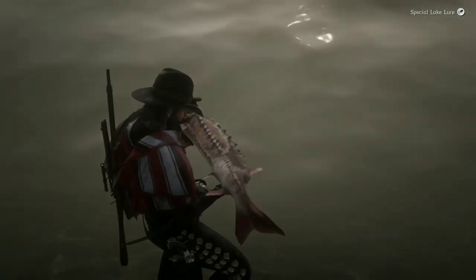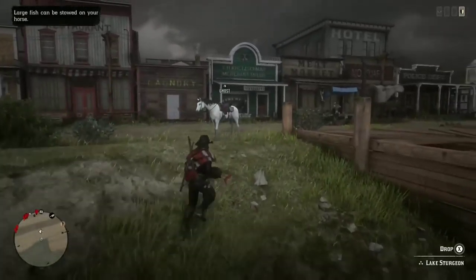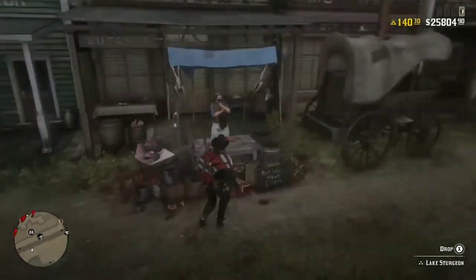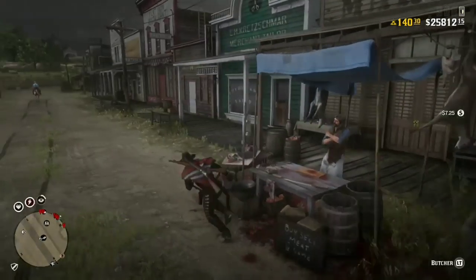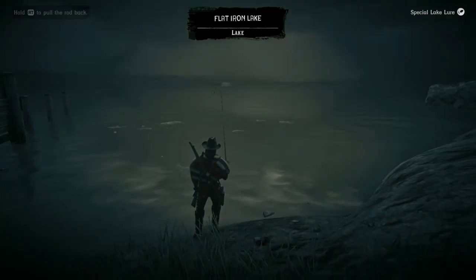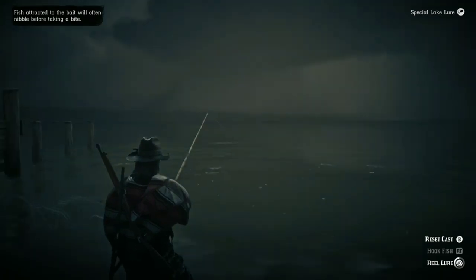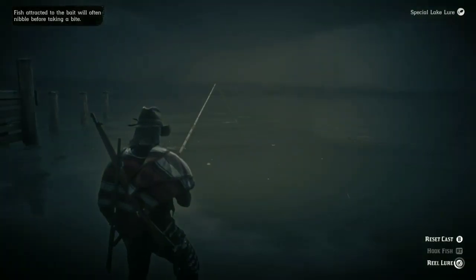You could come to this part of the lake opposite the butchers and there will not always be one big fish there — that does happen. What I do when that happens is I get on my horse and ride just a bit out of Blackwater, turn around, come back, and when I come back there'll probably be about three sturgeon there. Once I've got all of them I'll ride out again and when I come back there'll be five sturgeon.